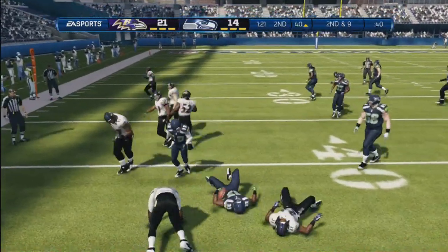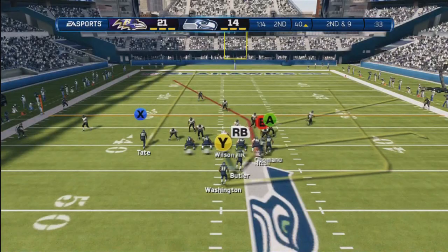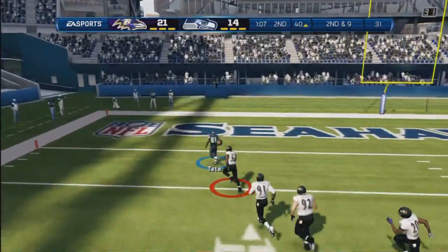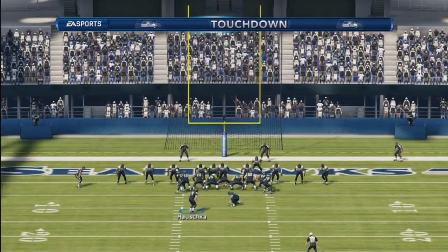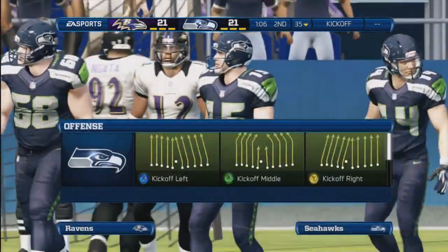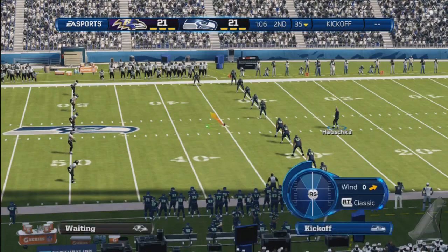The Ravens are known for defense, making you fumble and doing all kinds of crazy stuff. Don't forget to vote for me for TG and icon — I'll post a link in the description. Thank you to those who already voted. Look at this strong close formation quick pass right here. We answered and we're tied 21-21.